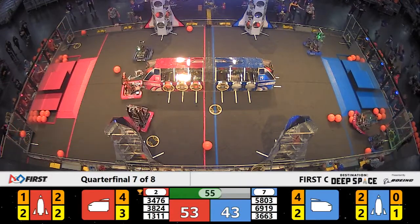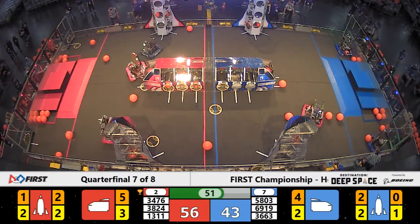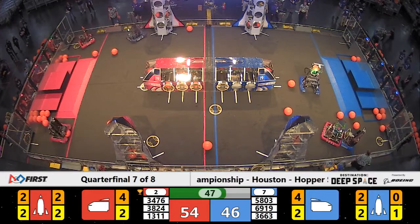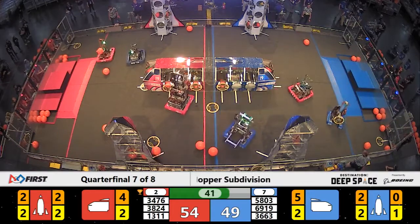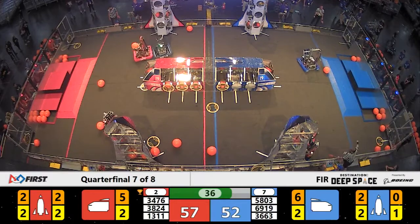Apex Robotics playing some defense over there on the red alliance side, and they were getting defended against by HVA Row-octics. They freed themselves, and now Row-octics is back into defensive mode, blocking Apex Robotics from getting that hatch panel over to the cargo ship. Apex Robotics trying to close off the remaining hatches on that blue alliance cargo ship, but the defense from red is not letting them get over.